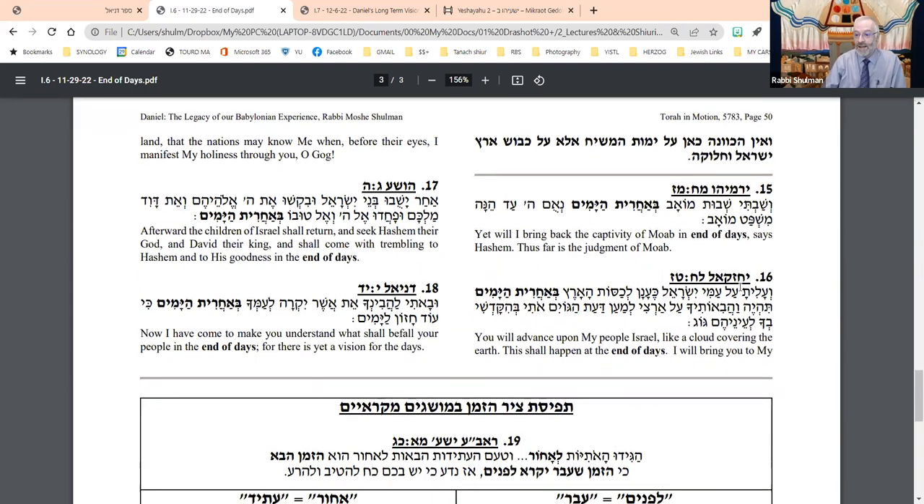Or Yechezkel: 'V'alita al-ami Yisrael ke'anan mechasseh ha-aretz be'acharit ha-yamim' — referring to the war of Gog and Magog, you will advance upon my people like a cloud covering the earth, this shall happen be'acharit ha-yamim. Or Hosea: the children of Israel shall return, seek God, and shall come trembling to God be'acharit ha-yamim. Or Daniel: 'I have come to share a vision of what will occur to your people be'acharit ha-yamim — ki od chazon la-yamim.' There is yet a vision for the days, the end of days.